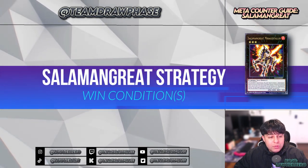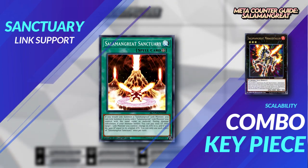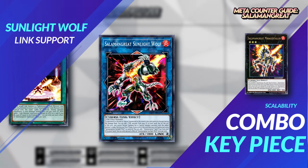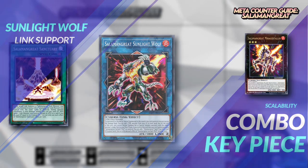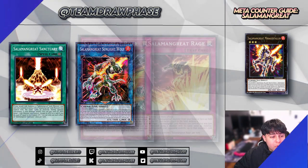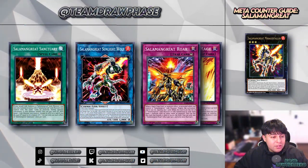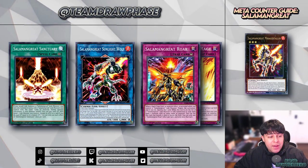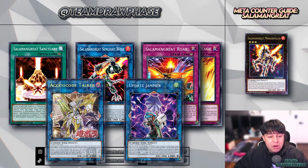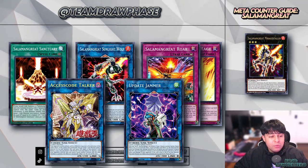The win condition for the Salamangreat strategy is link summoning using Salamangreat Sanctuary, allowing the deck to repeatedly and efficiently link summon with enhanced effects and board dominance. Resource looping through Sunlight Wolf, Gazelle, and other cards creates a cycle ensuring a steady flow of resources, making it challenging for the opponent to break the established board. With the inclusion of powerhouses like Access Code Talker and Cyberse Jammer, the deck can shift from a control stance to an aggressive one, pushing for game-ending damage.